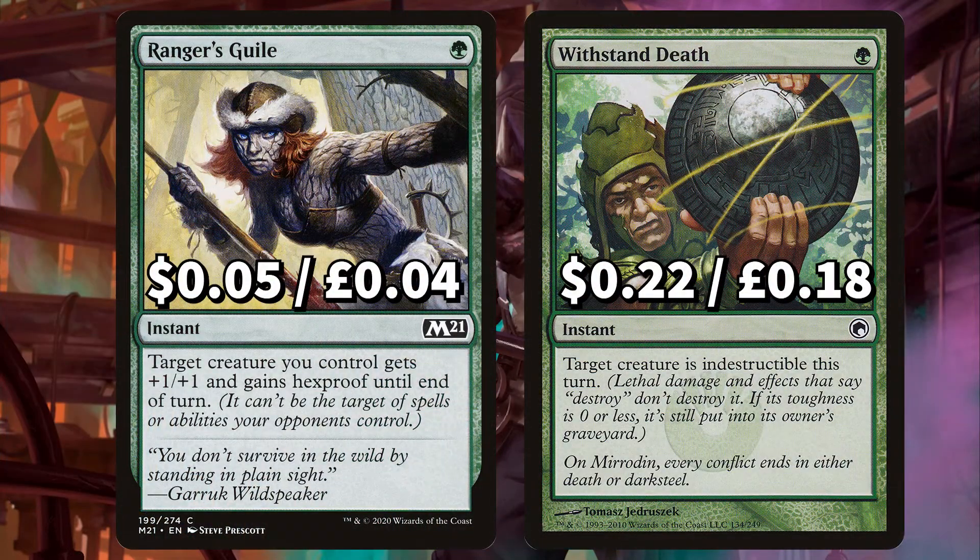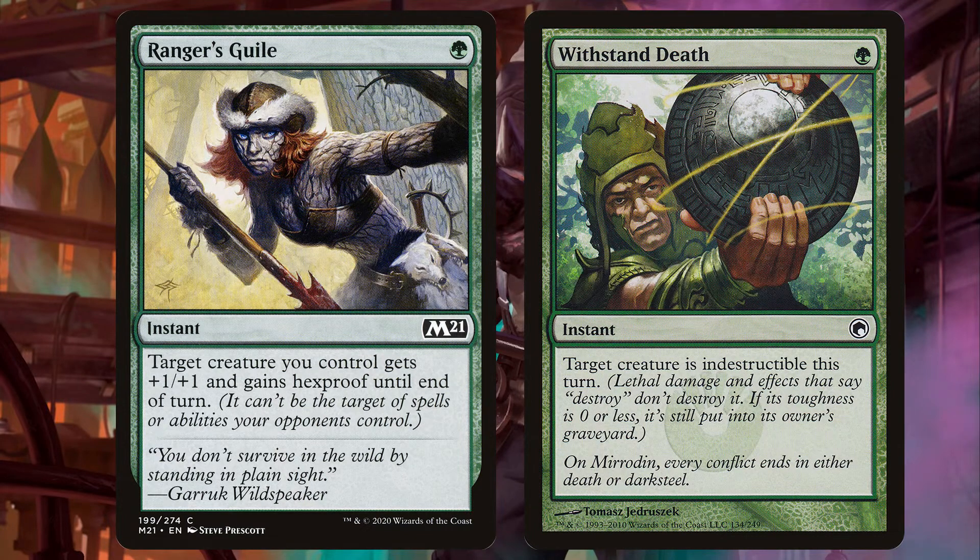And Tamiyo's Safekeeping to give target permanent you control Hexproof and Indestructible until end of turn, gaining two life. Finally there's Ranger's Guile to give a creature you control +1/+1 and Hexproof until end of turn, and Withstand Death to give target creature Indestructible until end of turn.